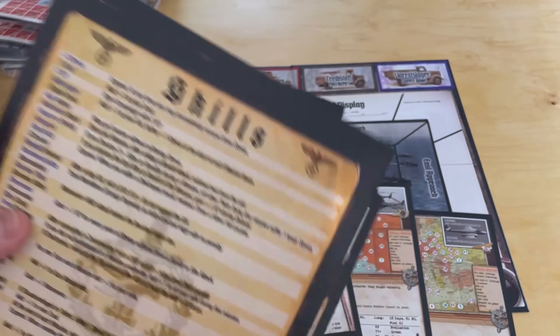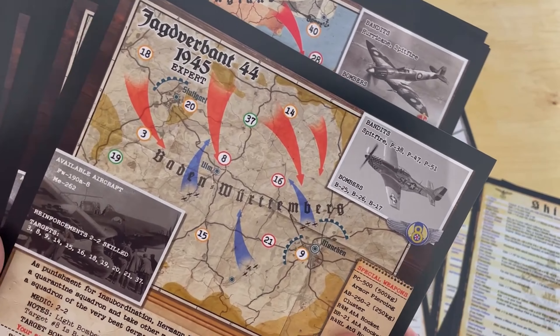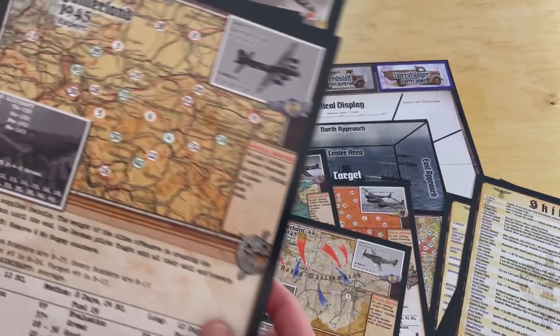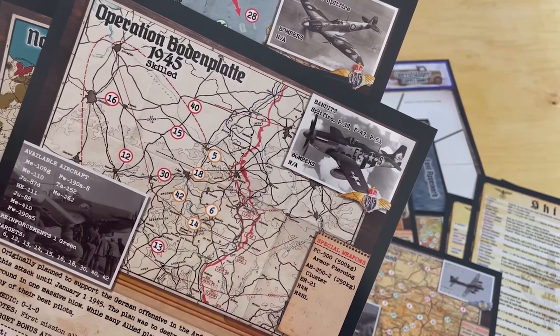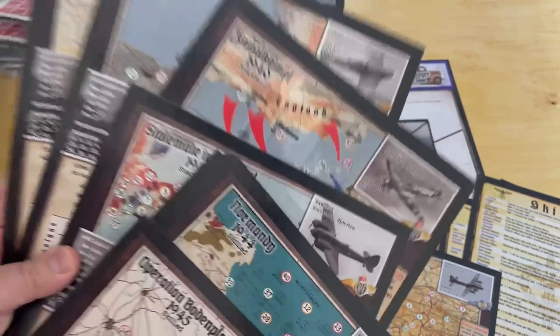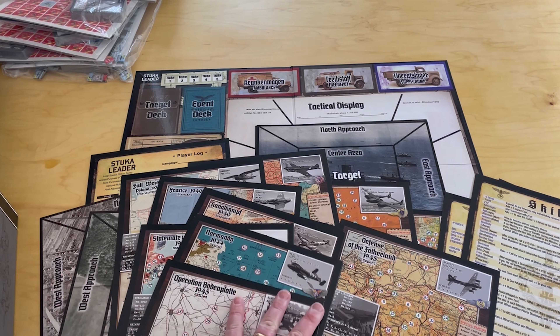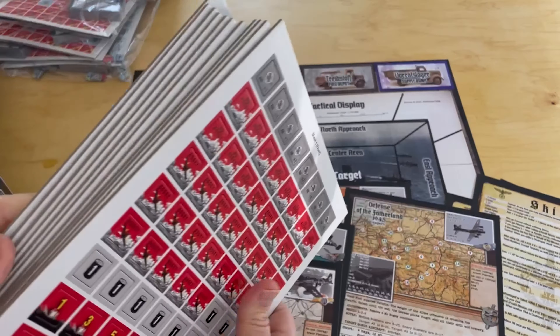Here you get the different scenario cards — not double-sided. This one is called 'Total War 1936,' marked as expert, and it's one of the campaigns you can go after. It tells you what's available, how to evaluate your performance, and you can do short, medium, or long campaign. This is the Grand Eastern Campaign 1940 to 1945 — expert, so that one's going to be tough. And this one is Grand Med 1940 to 1945.